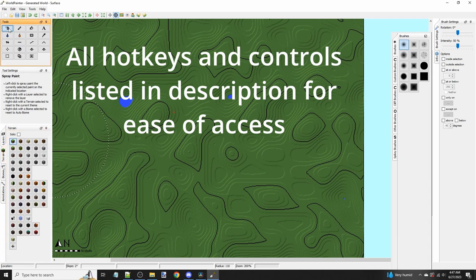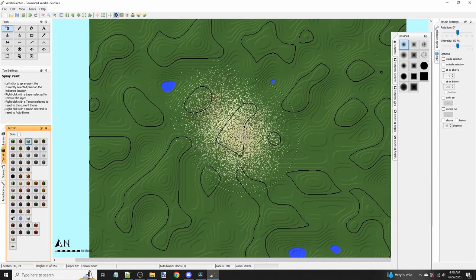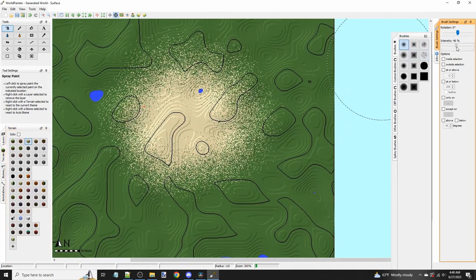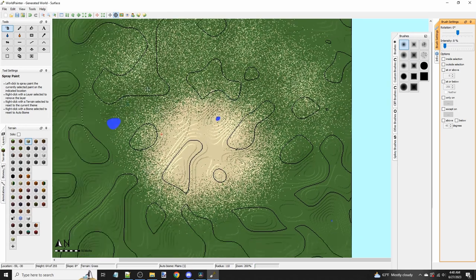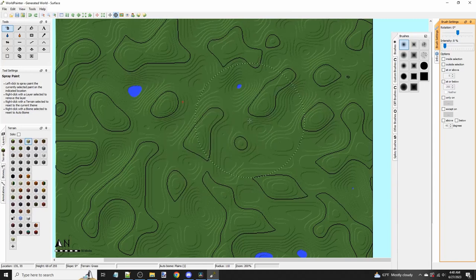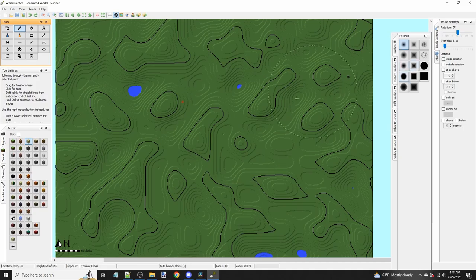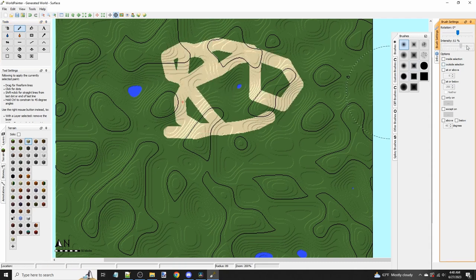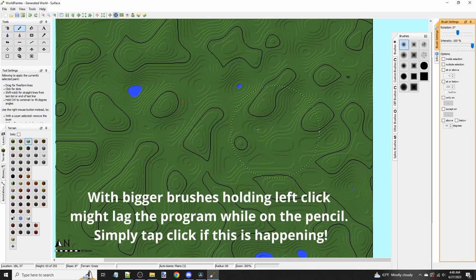We're going to start off with the toolbox at the top left. We're going to select the spray can and sand and click around. As you can see, the spray can — as you hold down click — will create little specks of dust in the color of sand. The intensity changes the speed at which it is placed. Next we're going to hit the pencil tool. You can see that the intensity doesn't really affect how this is placed, but a bigger brush will change it.